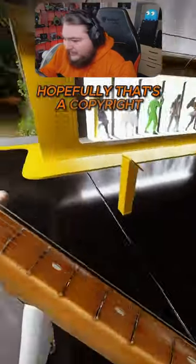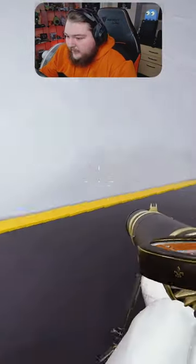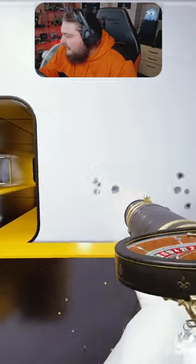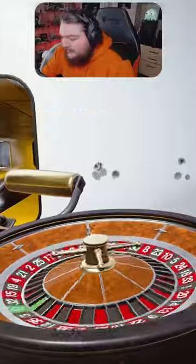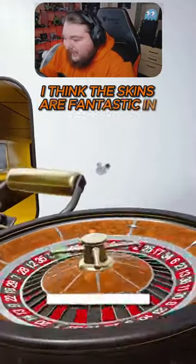Hopefully that's not copyright either. I've also noticed that if you get the Lewis gun with the roulette skin, when you shoot it, it obviously spins — you can probably see the roulette spinning. It has a different weapon animation too, which is cool. It's different from the normal Lewis gun weapon skin. I think the skins are fantastic in this game.